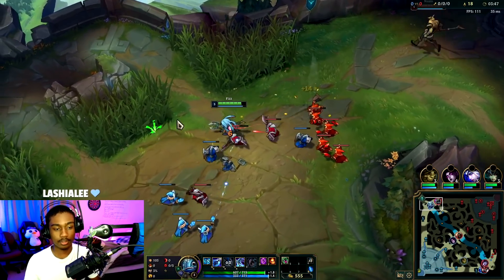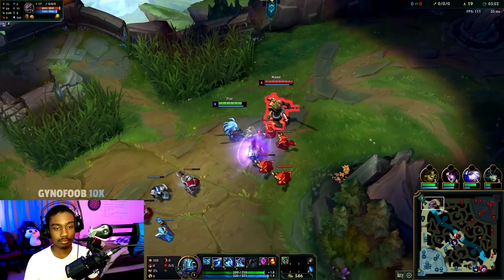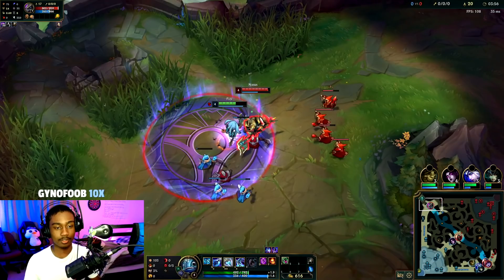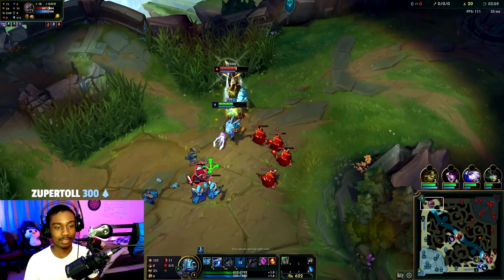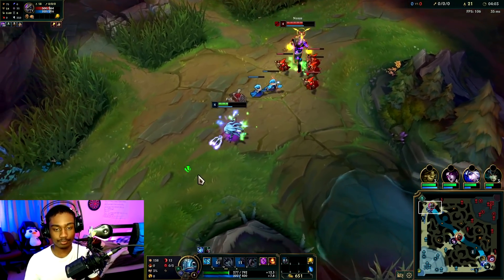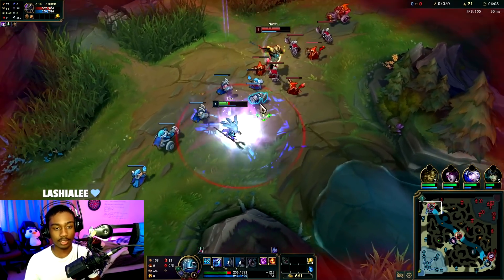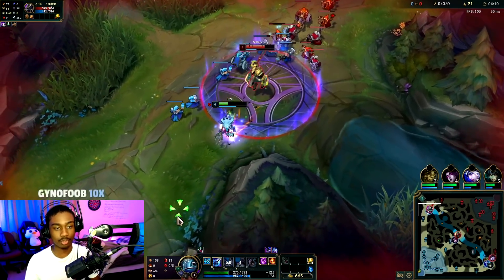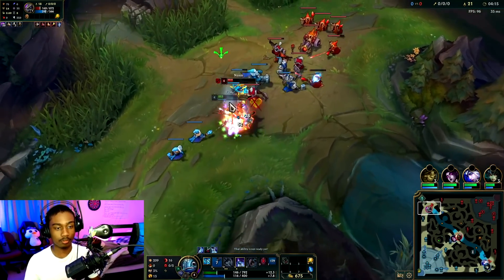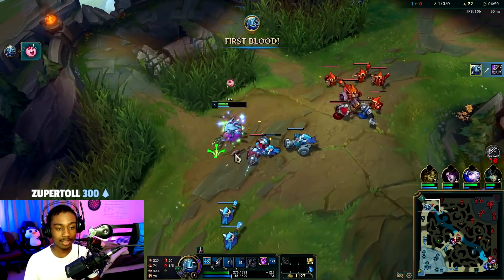Feels bad. I need to hit level four before I look to fight him. My E won't do anything but the trade is what it is. Just you wait — Nasus actually, believe it or not, that gives armor shred. There we go. Now I was kind of sloppy but we made it work.